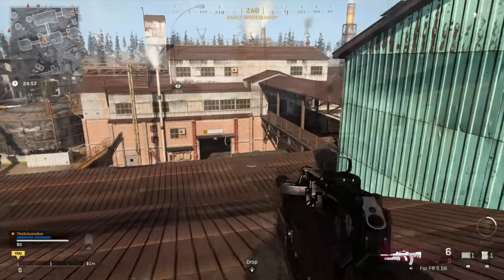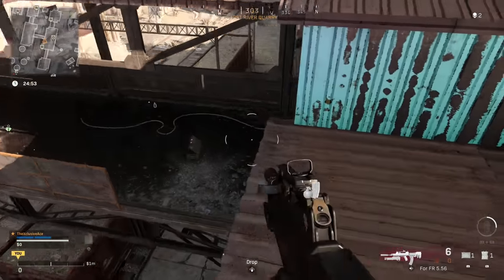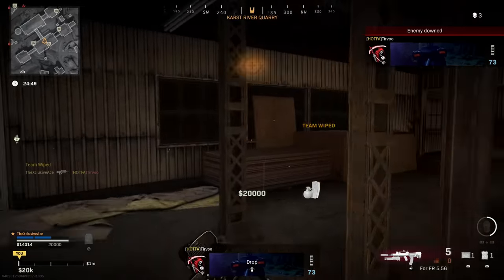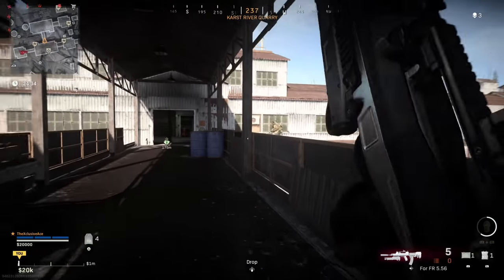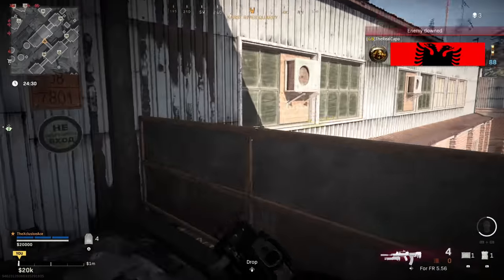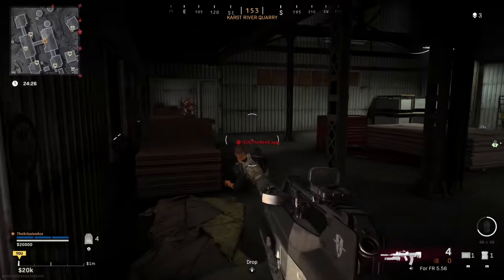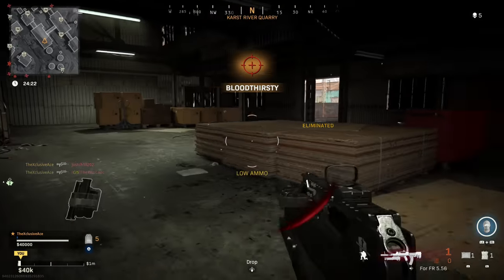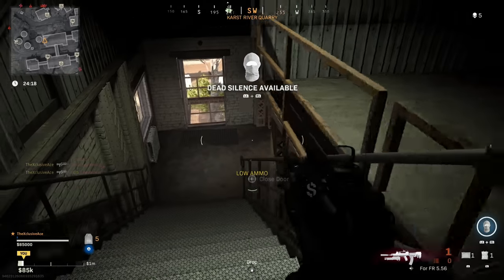I don't think there's any way that this was intentional. What I suspect happened is that with the Season 5 update, the FR556 got a massive boost to its base ranges. I did testing on this and it appears they've made the ranges effectively infinite for the base version of the FR556 — I was dealing the same damage at 200 meters as up close. I suspect that range increase also carried over to the underbarrel shotgun on the FR556.